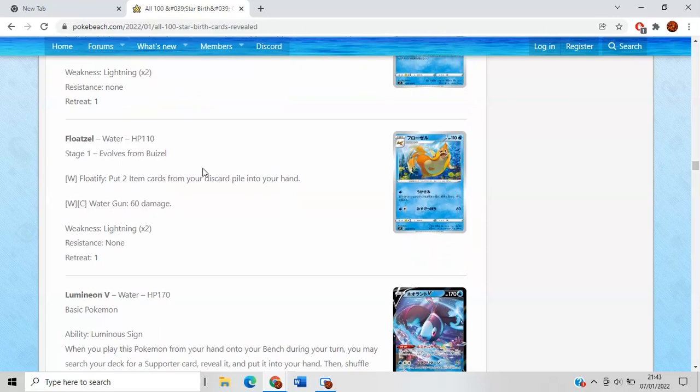Floatzel does Floatify — put two item cards from your opponent's discard pile into your hand. Definitely a lot of buzz around this card because it's obviously similar to Sableye, which eventually got banned in Expanded — or if not, it was Puzzle of Time. Either way, putting two item cards back will always be good for Control decks. I don't think Control is automatically busted with this card though — it'll take a lot more for Control to actually come back into relevancy because there's too many spread decks. But Floatify is interesting — getting back Battle Compressors, Crushing Hammers — you could have some loops, definitely an interesting card.